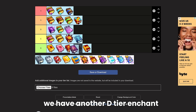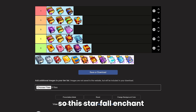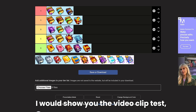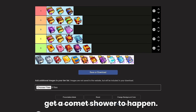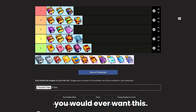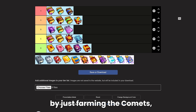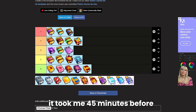Next we have another D tier enchant. The starfall enchant, which you can also get from an achievement involving breaking several thousand comets, gives you a chance for a comet shower to happen while equipped. I would show you the clip test but the clip took 45 minutes — yes, I used this book and it took 45 minutes before I was able to get a comet shower to happen. There's really no reason you would ever want this. I did actually earn this book myself by farming comets but I do regret it — second worst enchant, D tier.